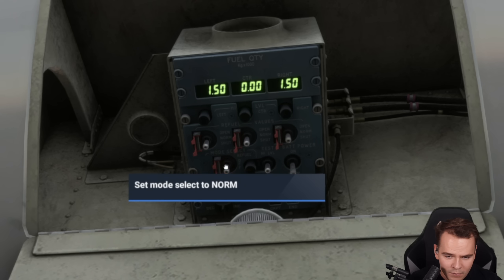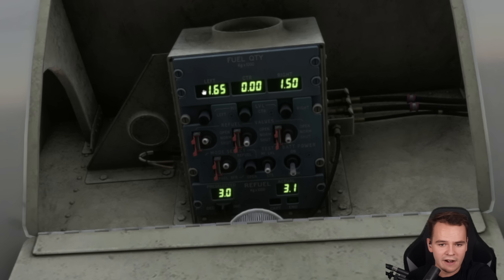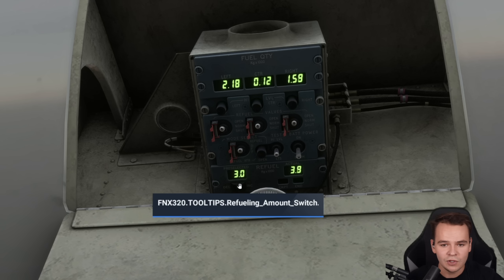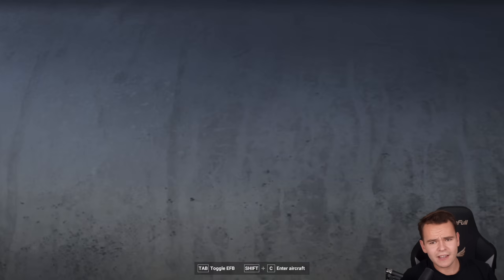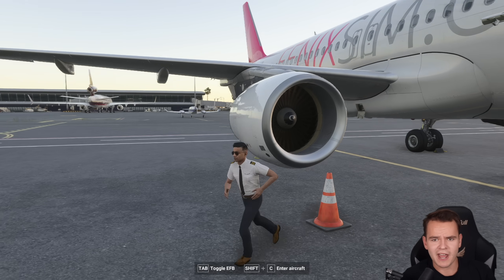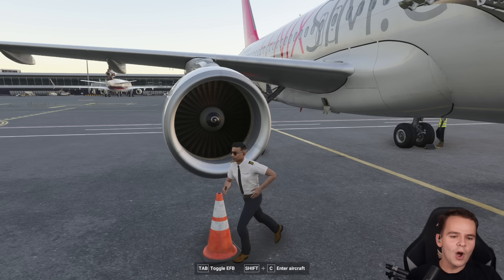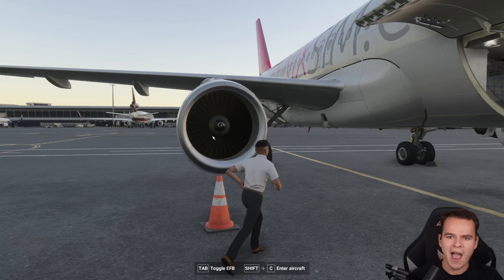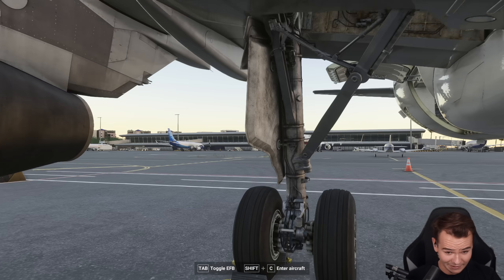Here we can actually refuel the airplane ourselves. I think mode select to refuel, then we can refuel the plane. Our left tank is increasing as we can see. Maybe also fuel up the center tanks. We've pre-selected three tons of fuel and we're loading them in right now. That is extremely cool — once again, not really a thing a pilot would do. Maybe in the future we can have a proper ground handling add-on for Microsoft Flight Sim where we can destroy luggage. It's a shame though that none of this is connected to an actual fuel truck — this is like magical wireless charging for fuel.